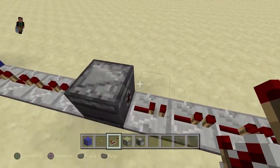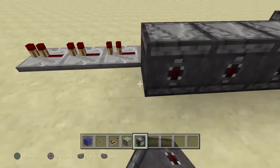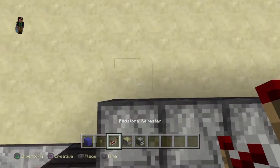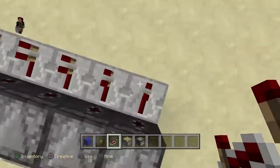All in one tick delay. Then right here we're going to place seven observer blocks next to that. Now we're going to come here and place down our repeaters in seven rows, all in front of these observer blocks.